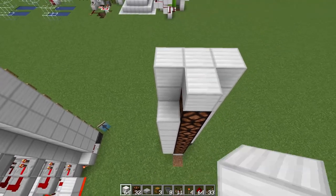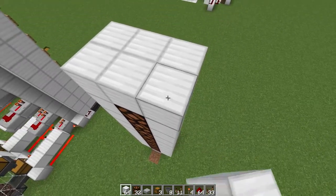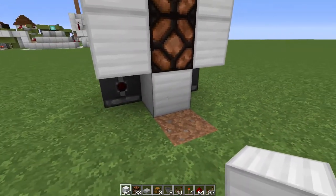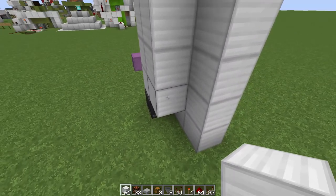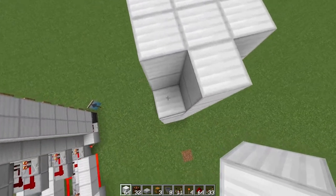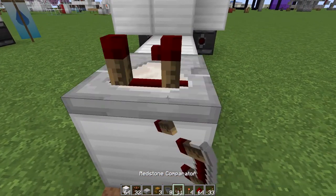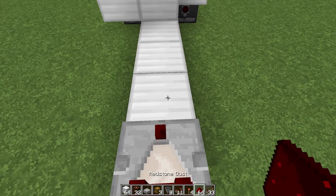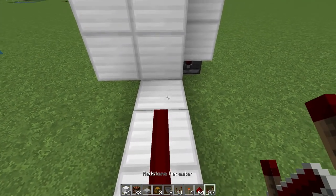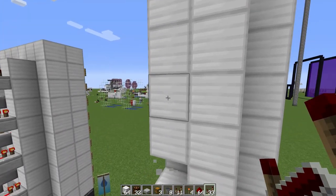Now onto the redstone. Around back here, the first thing you're going to want to do is place some blocks going up on either side, just like so. Make sure the block right behind each observer is not filled. Then go up behind the blocks and do one more line up behind the redstone lamps. Next, go four blocks out and place your redstone comparator right there. Place two redstone dust and a repeater going into that block.